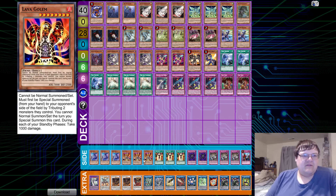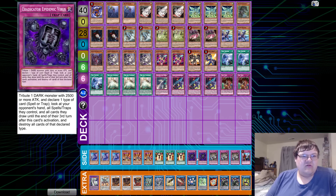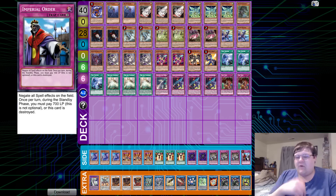The side deck includes triple Denko Sekka, triple Lava Golem, triple Mind Control, two Evenly Matched, triple Evenly Matched — and one copy of Imperial Order.